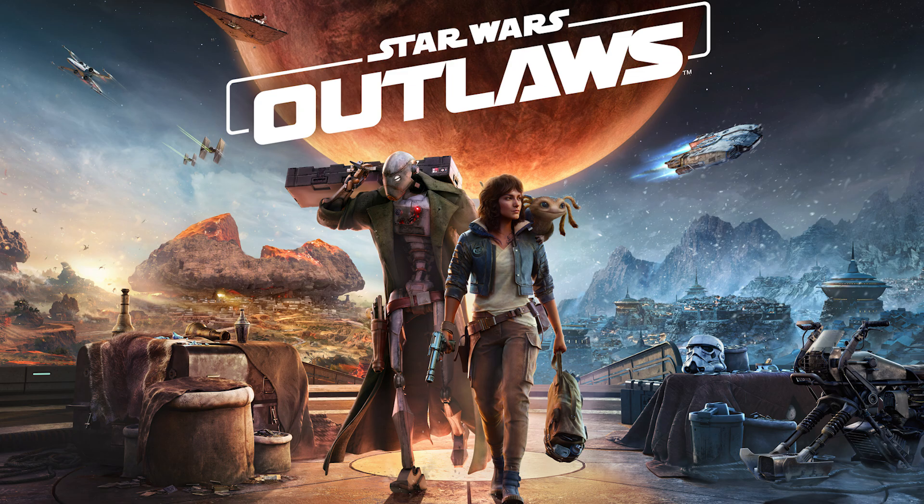One way is to get your Star Wars Outlaws pre-order in for the Gold or Ultimate Edition. To warn you, this is not cheap — starting from £104.99 / $109.99 / $169.95 for the Gold Edition on console, and from £94.99 / $109.99 / $159.95 for the same on PC. The Ultimate Edition is even more expensive, so depending on whether you want the extras, that's one way to get Star Wars Outlaws Early Access.